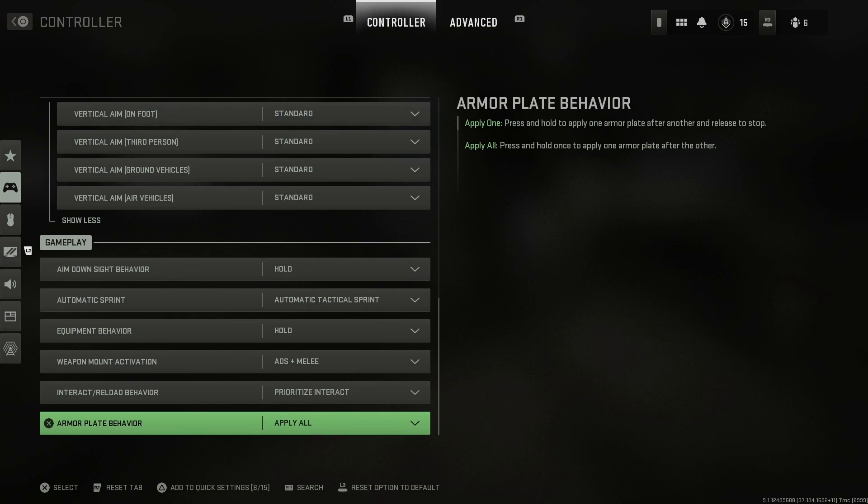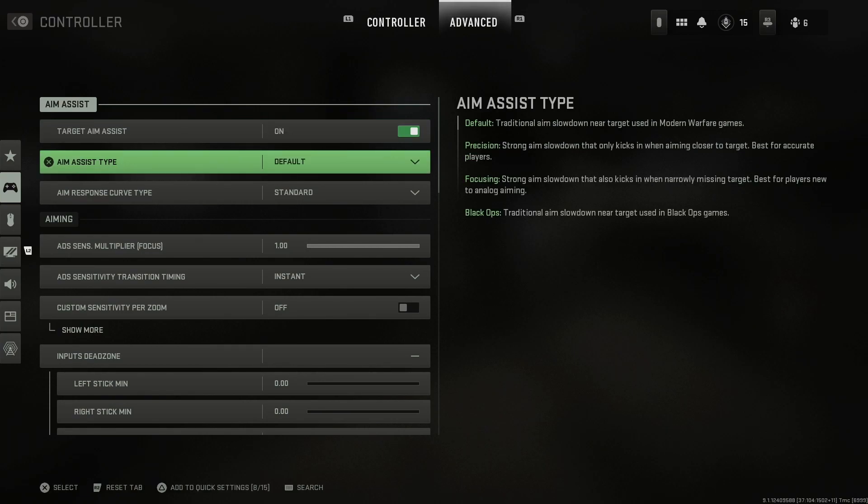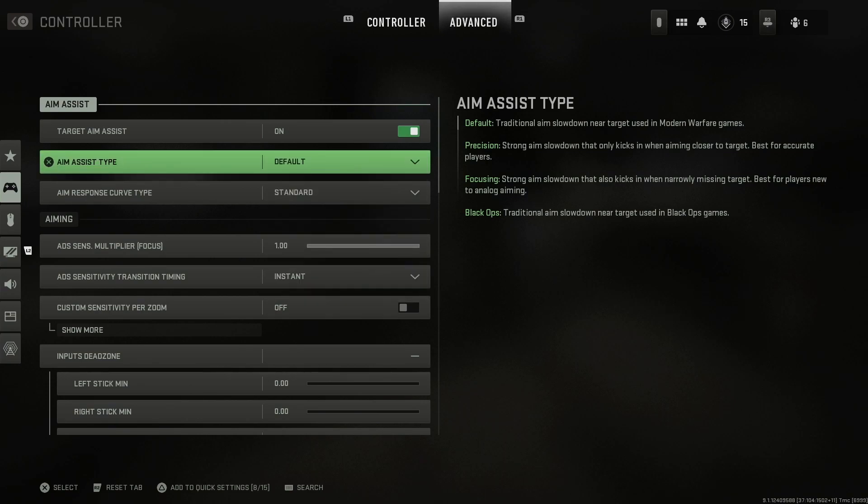Now let's get into the advanced settings. For target aim assist, you definitely want this on — the camera slows down when the crosshair is about to move over an enemy. For aim assist type, I prefer default. If you're newer to controller or analog aiming, I'd suggest switching to focusing, which provides strong aim slowdown that kicks in when narrowly missing a target. Otherwise, keep it set to default.